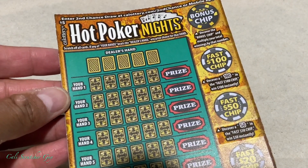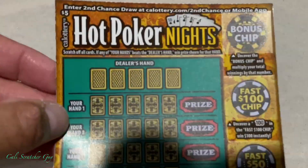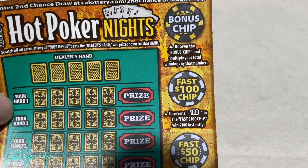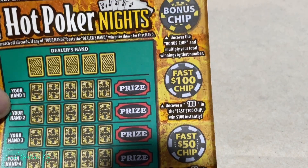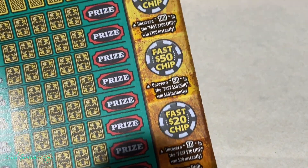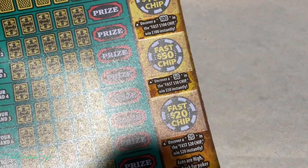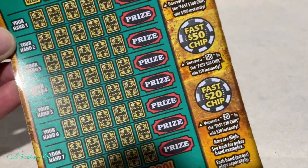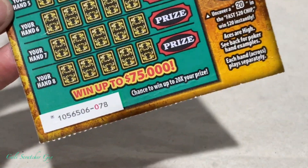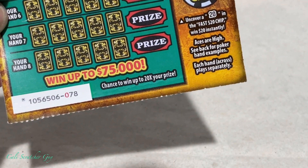Just like always guys, let's go over the instructions real quick, just in case you guys are brand new at playing this game so you have an idea of how to play. On the right side here you can see the bonus chips — uncover the bonus chip and multiply your total winnings by that number. We also have the fast chips: 100, 50, and 20. Just uncover a 100, 50, or 20 in the fast chips to win that amount instantly. Aces are high, each hand across plays separately, and the grand prize on this game is $75,000. There's also a chance to win up to 20 times your prize.